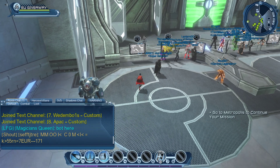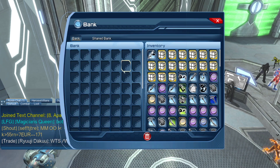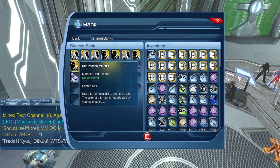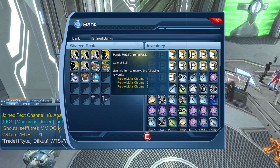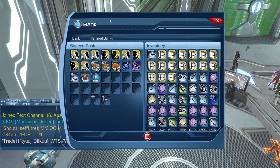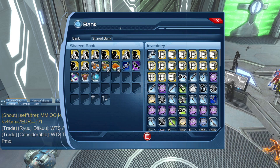If I go to my bank, everything here is up for grabs as well. We have the red phoenix, purple metric — that's all I'm going to show you, because the other ones are pretty good as well. So these are future giveaways.